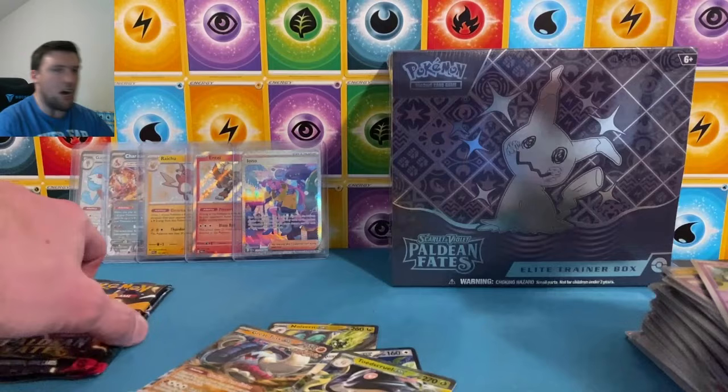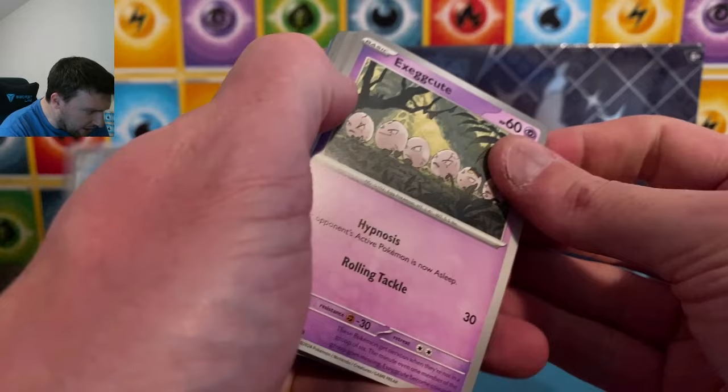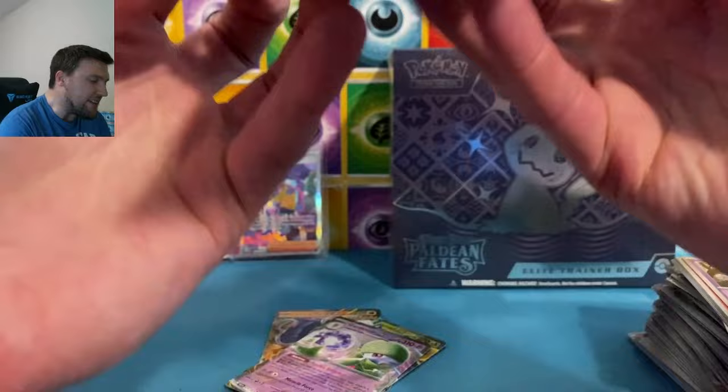Show off the pulls there a little bit. Just the Charizard and Gardevoir from these ETBs, but they're fine. It's all fine. Squawkabilly, Gardevoir okay — the Gardevoir EX. Last pack here in the second ETB. A gold card would be nice as well — we didn't pull one out of the Premium Collection boxes either. I just want to see something fun, something very fun.